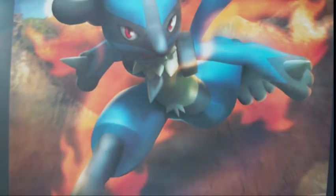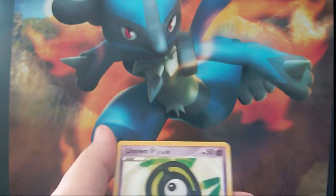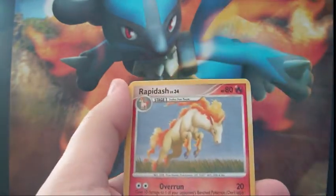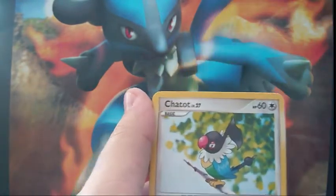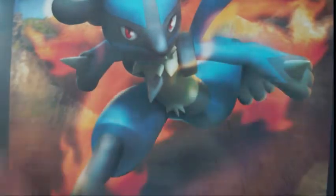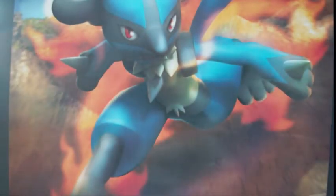Next up is the Diamond and Pearl Base Pack — I think I have to get energies in this one. We got Unown, Professor Rowan, Rapidash, Glameon, Shinx, Wurmple, Chatot, a Fighting Energy, Reverse Ghastly, and a Rare Wobbuffet. Getting really bad pulls today.